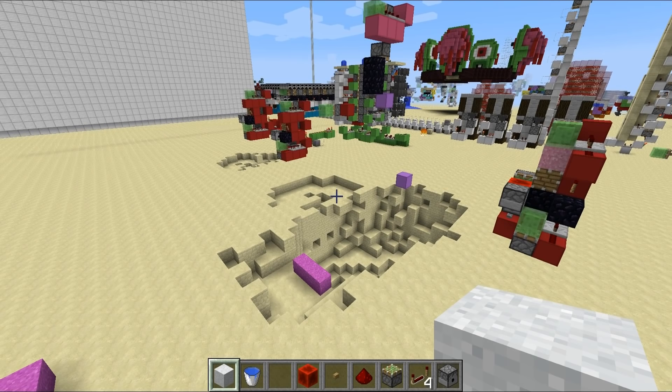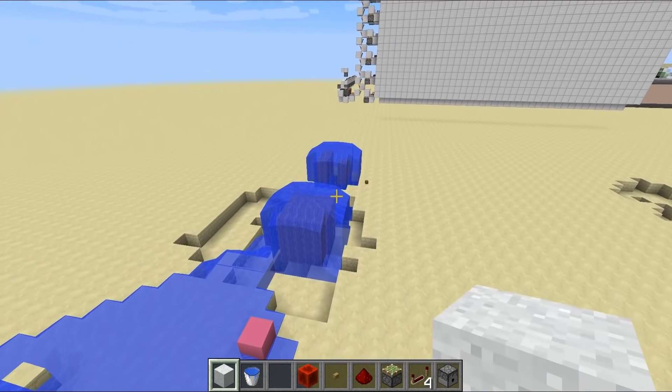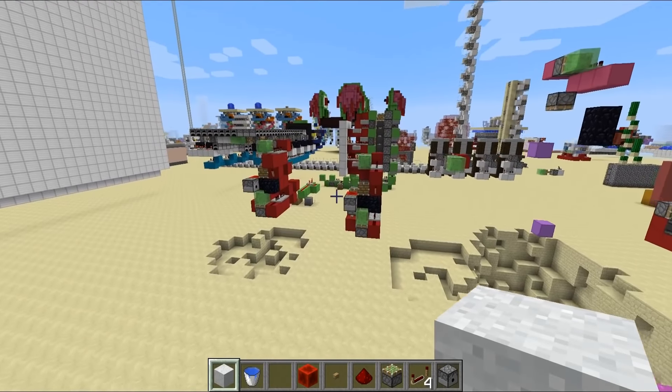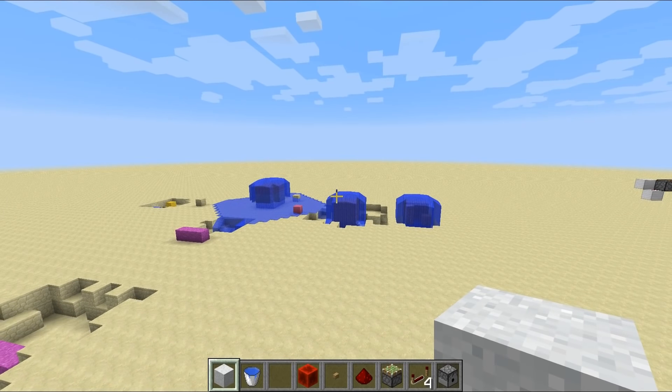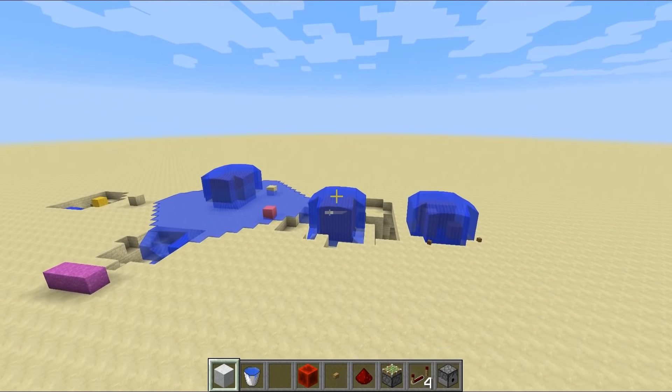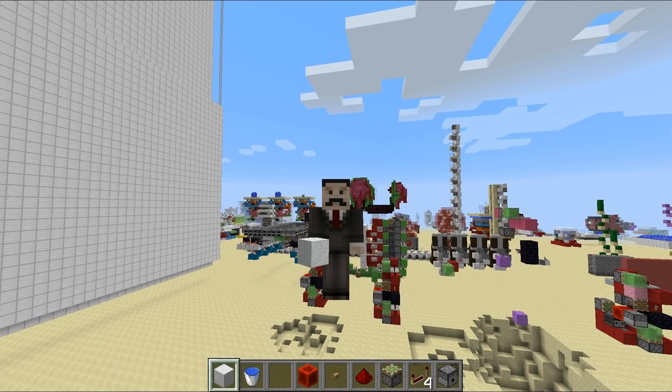I want you guys to create awesome TNT cannons that involve that concrete launching mechanism that allows you to take on bases like this one. We've got a very simple little dirt base right there, and all we have to do is shoot over some TNT to destroy it. It's an awesome idea, but plenty of improvements to be had. Anyway, I hope you enjoyed this little redstone video. If you did, please hit that like button, and if you really loved it, make sure to subscribe. Thanks for watching guys, this has been Mumbo, and I'm out. I'll see you later.